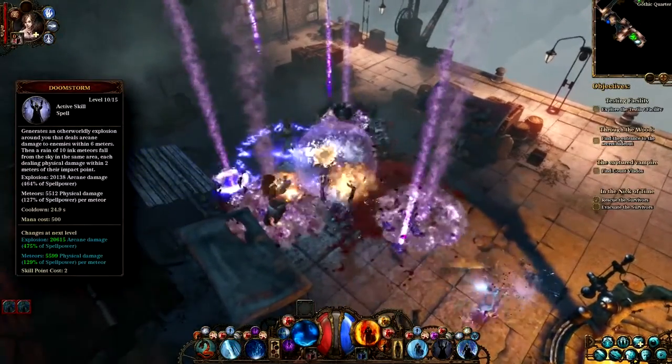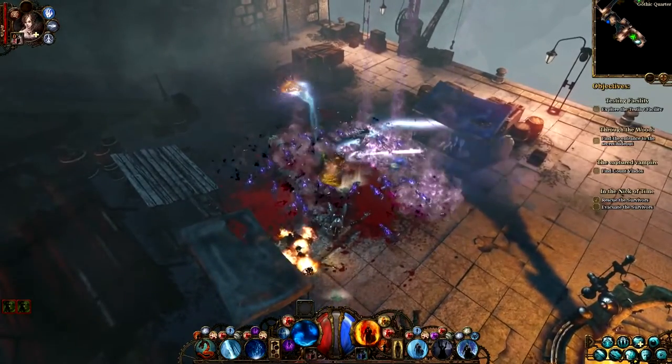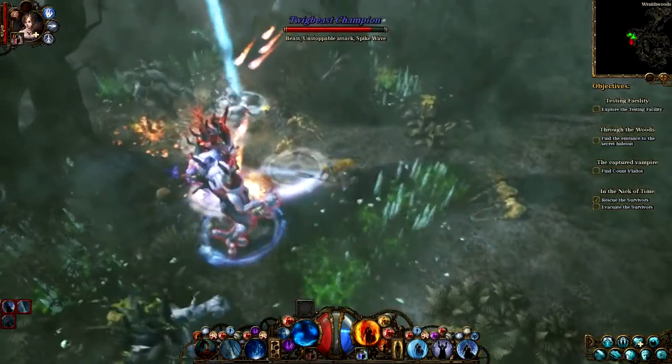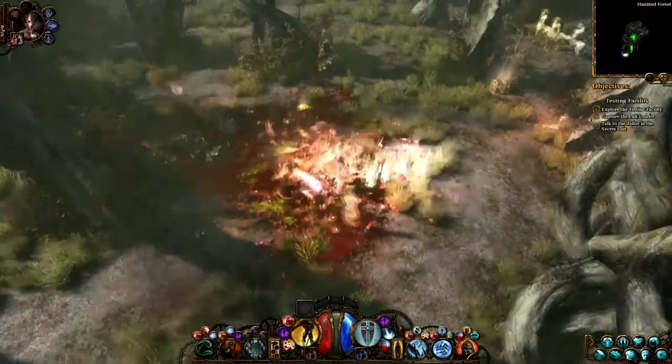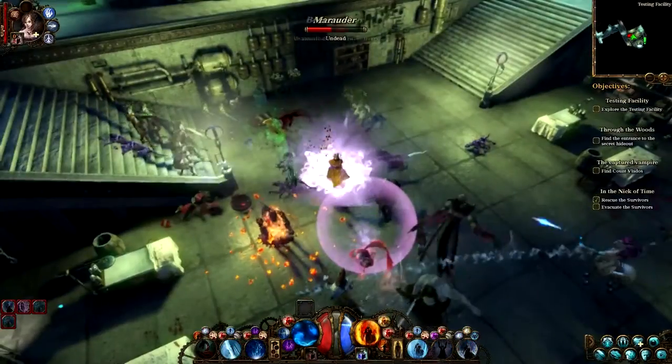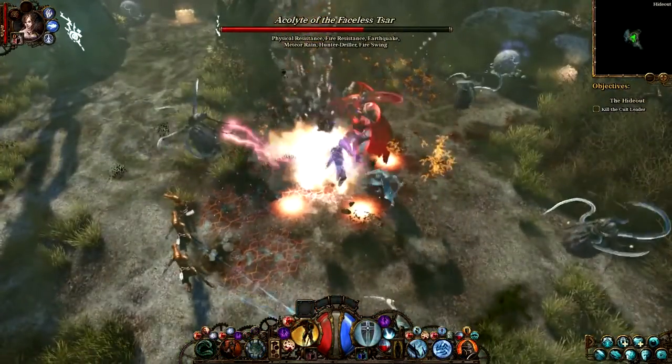When enemies are getting too close, the Elementalist can always rely on the Doomstorm. This spell will summon meteors from the sky, which cause immense area damage and summon spirits to help him out, while he teleports away from harm. The Elementalist and the Protector are both excellent hunters, and also perfect team members in the fight against the horrors. Destroy them all.